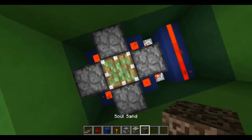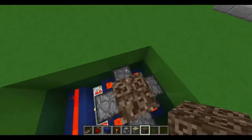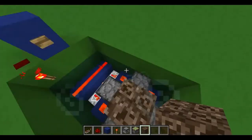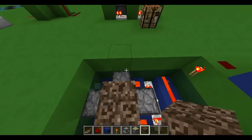And then dispensers all around. Your sticky piston. Your soul sand. Then you can fill in your dispensers with your armor. It doesn't matter in which order — just be sure the leggings are in the same dispenser, and helmets in the same. You know what I mean.